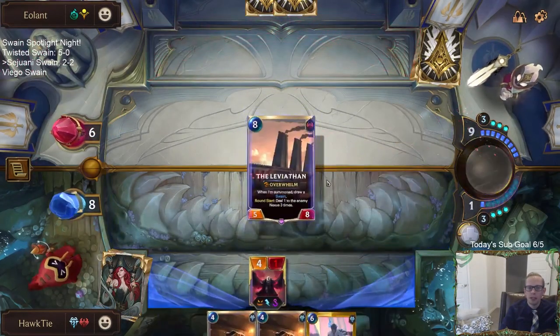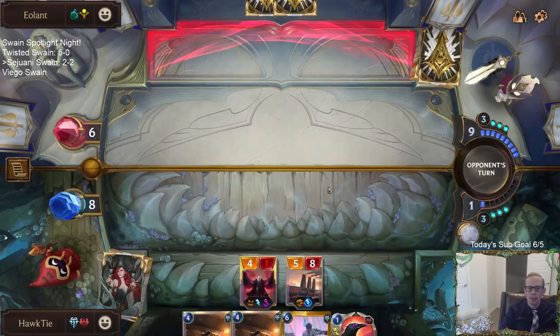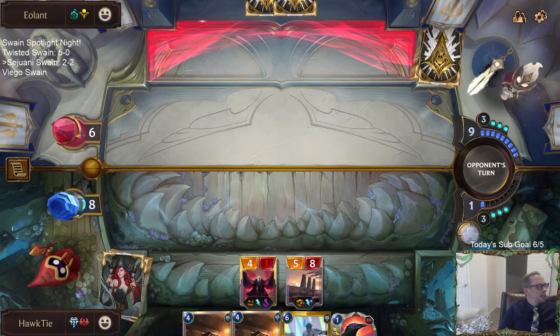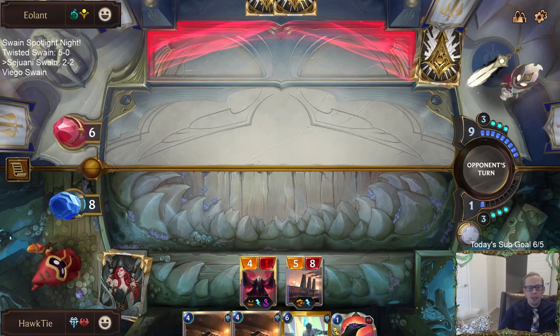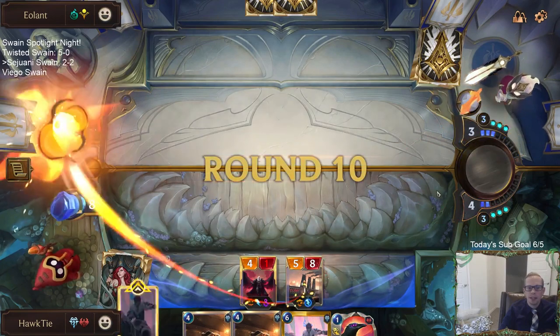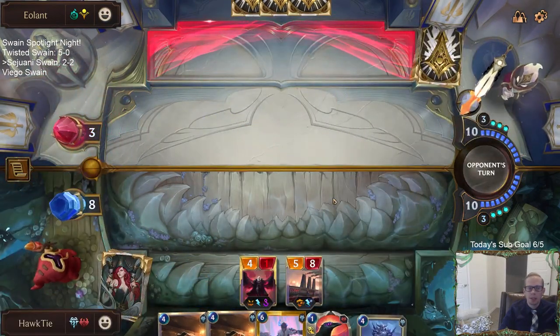We are looking good — destination in sight. They have like Ruination or something? But even so, I think we're going to get this. 3-2 could have definitely been 4-1 — sorry about that. I think we stopped their early onslaught and they've kind of run out of stuff after that. Leading with Bjerg keeps our options open — we'll see if we want to play Swain or Sejuani.